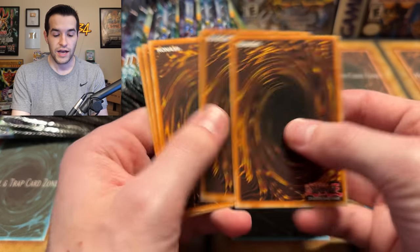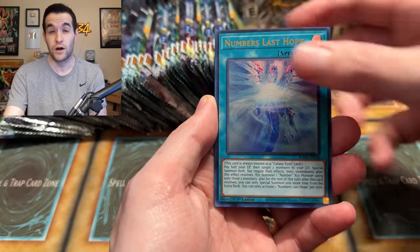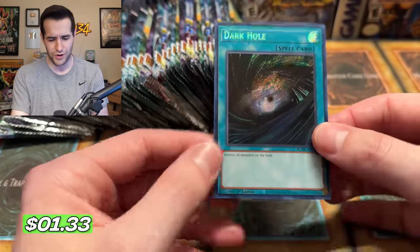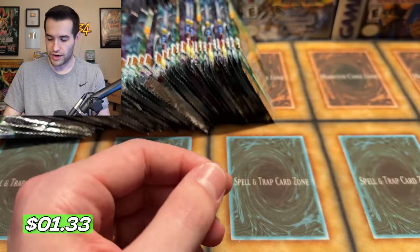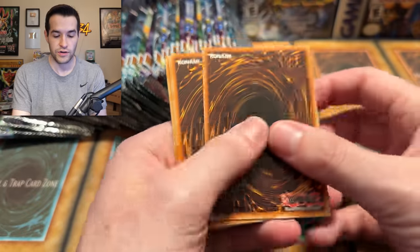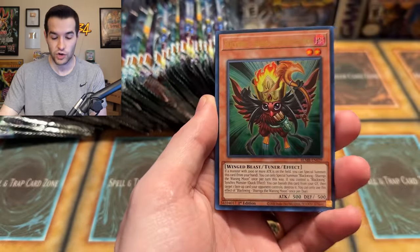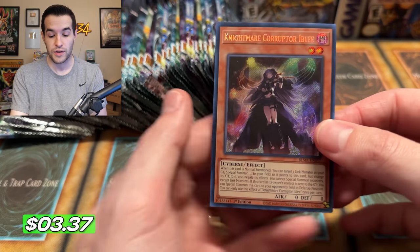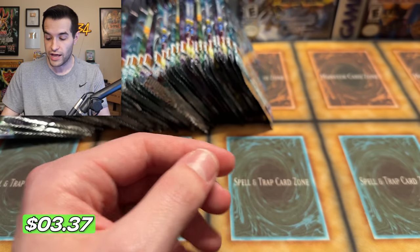We got a Punk Secret Rare. So it's ultras and secret rares in here, plus the 25th anniversary cards. I'm really excited about DAD — it got a ghost rare recently, but it's the new ghost rare, so it's a little iffy on if it looks that awesome. This might actually be a better rarity. We'll just have to see it. A secret rare Dark Hole — that's beautiful. Dark Hole getting a reprint, I guess. I think there's a lot of good Edison cards in here as well, just in time for the big Edison tournament at Nationals.